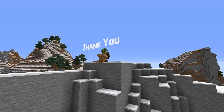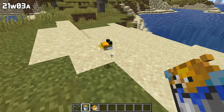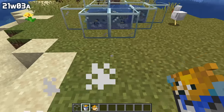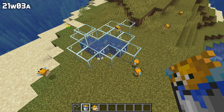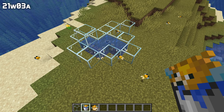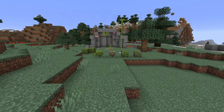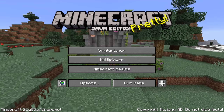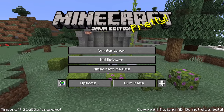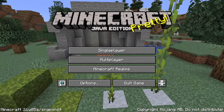That was all for the gameplay changes in Minecraft Snapshot 21W05A. Another video will be coming up shortly with the technical changes in this version — take a look if you're interested in changes for commands, loot tables, tags, and resource packs. Thank you for watching — if you found it useful, please leave a like, drop a comment about your favorite feature in this snapshot, or share it with a friend. If you want to stay up to date with all the changes in Minecraft Java Edition, subscribe to this channel and hit the bell icon so you get notified when videos are out.